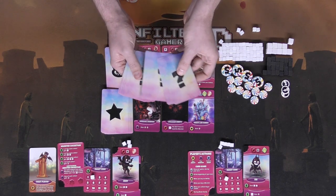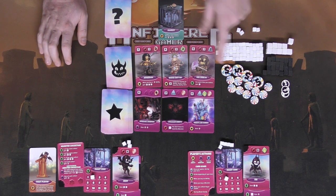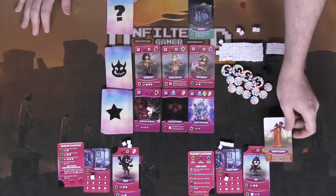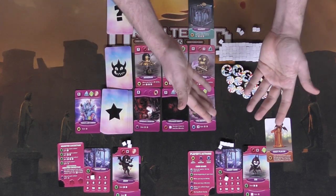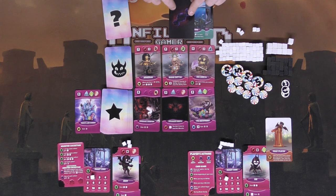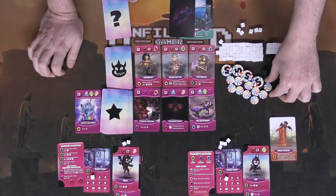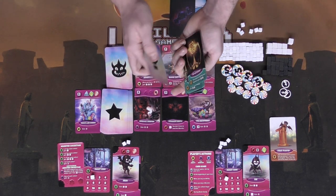After all players have taken their turn, you trigger an event by flipping the top card of the event deck. For example, a market event might let players discard one monster to gain three victory points or candies. The event card stays visible as a reminder. After two more cards, a black candy feeding card will appear. The first player marker then passes — the new first player removes one card from the kingdom and replaces it. Once the black candy card triggers, everyone feeds their monsters: each monster requires its listed sugar cost. If you can't pay, you either dismiss the monster or take negative point black cubes.